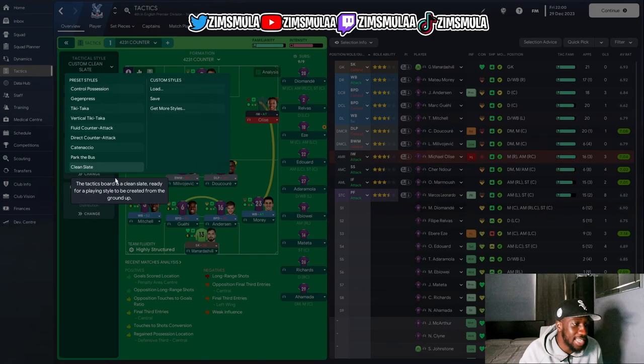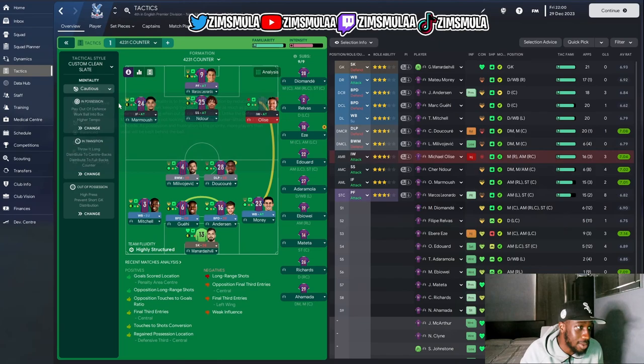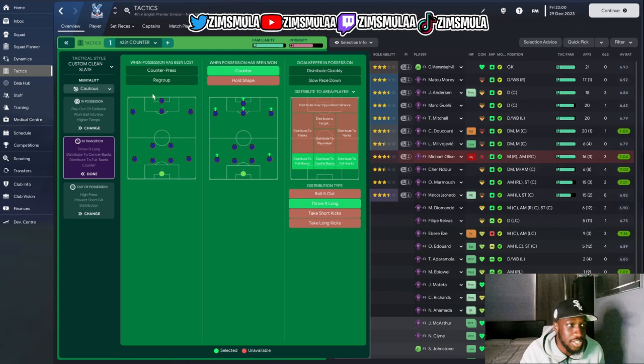The tactical style is a clean slate with our own instructions. The mentality is cautious — I played with this a few times and thought it might be too defensive, but it's been working very well especially for Palace and the underdogs. I considered balanced but went with cautious and it's done absolute bits. In possession we've kept it simple: play out of defense, work the ball into the box, direct passing, standard tempo, and higher — that's it.